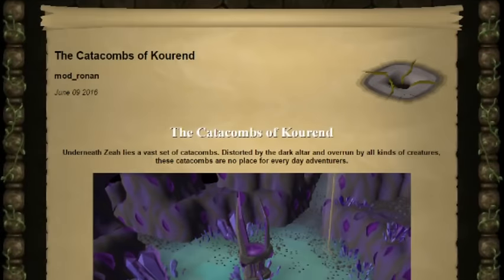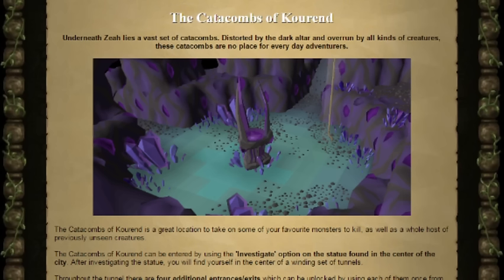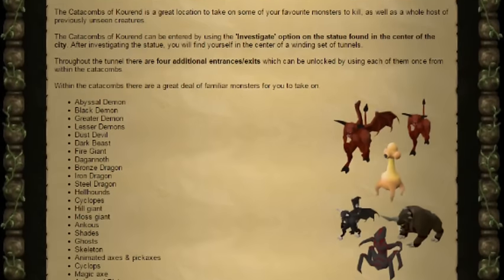How's it going everybody, I'm Lewis, and we've just had the Catacombs of Kourend come to Old School RuneScape. Underneath Zeah lies a vast set of catacombs, distorted by the Dark Altar and overrun by all kinds of creatures. These catacombs are no place for everyday adventurers. To get into the catacombs, go to the Kourend city centre and investigate the statue.